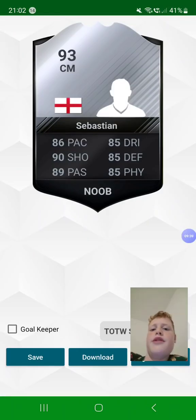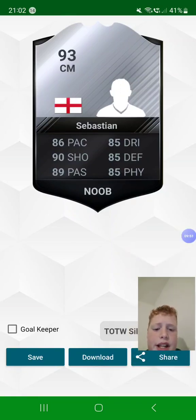Then you have 93 Sebastian, another one of my new friends — centre mid from England. 86 pace, 90 shot, 89 passing, 85 dribbling, 85 defence, and 85 physicality. That doesn't quite add up to 93, but I thought I'd put 93. He's a Team of the Week silver.